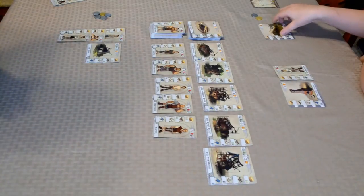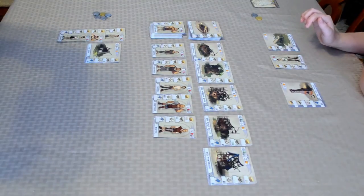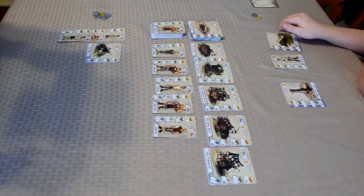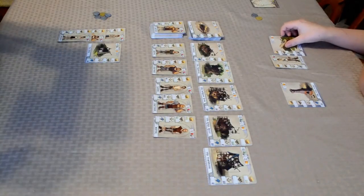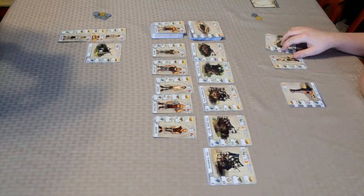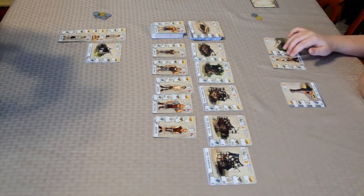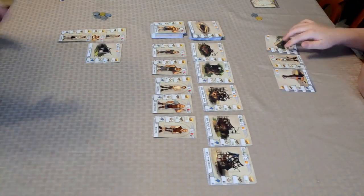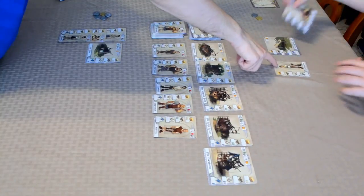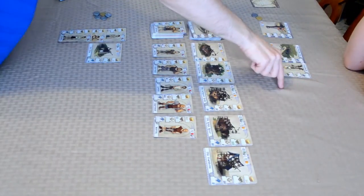Let me pull up the manual: if you assign a second worker to the same building on the same turn, it costs you two more actions for a total of three. When a building is finished it's treated like a worker that does not require payment for its work, but you still have to spend action points to assign each one — so assigning the apprentice used one action and assigning the machine used two, spending all three actions.